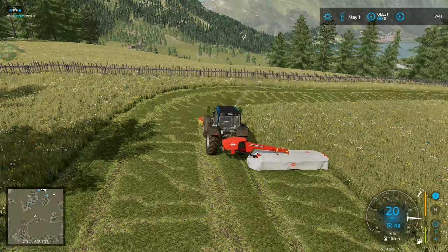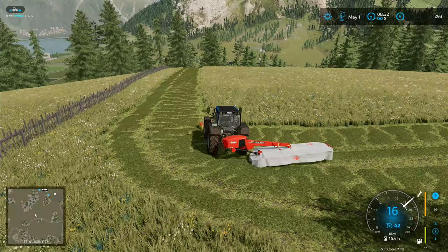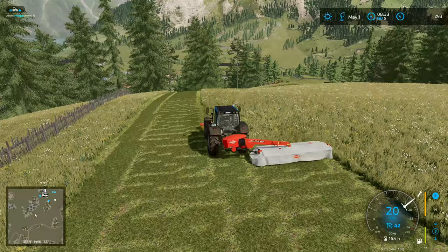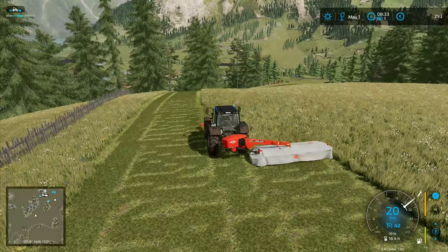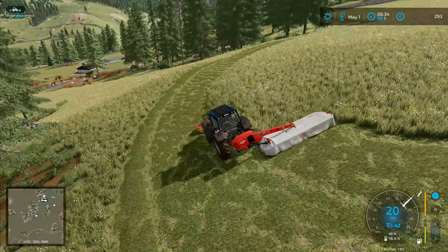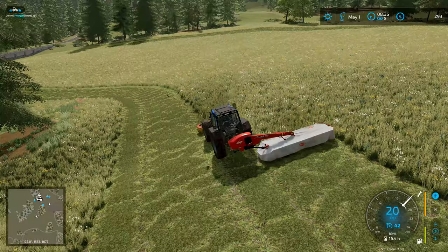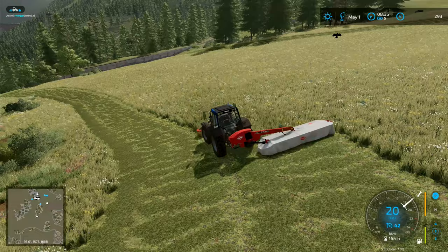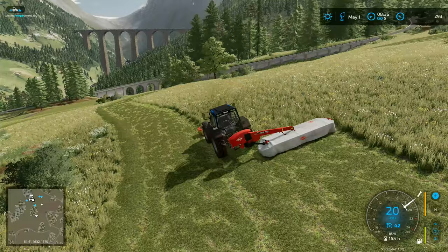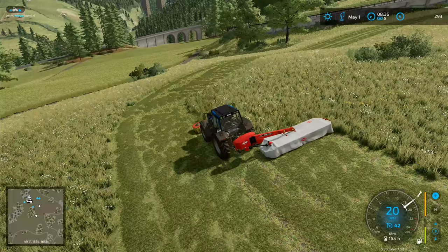The only tricky bit is right here - easy enough, just come up to that bit and pick it up. It's left a little tiny bit that bugs me but I'm still going to leave it. The issue I just realized is that hired help takes money and I've only got 293 euros. I'm not going to be able to afford hired help, and I desperately need it. I definitely don't want to manually do all the mowing and raking up here - that's just going to take too long. We're going to need to get a contract job or two.